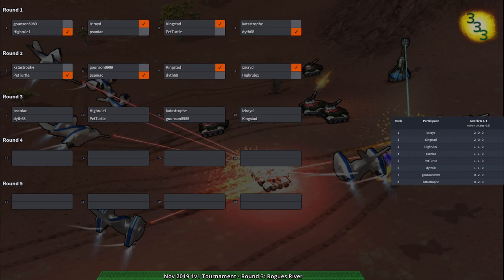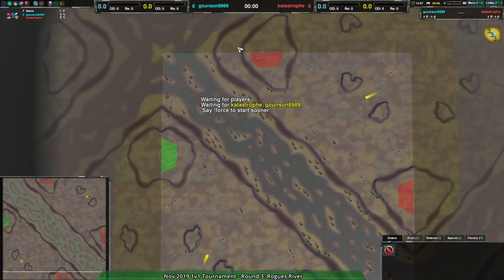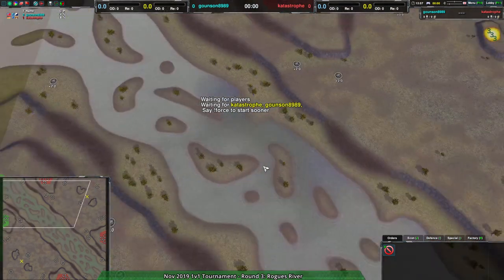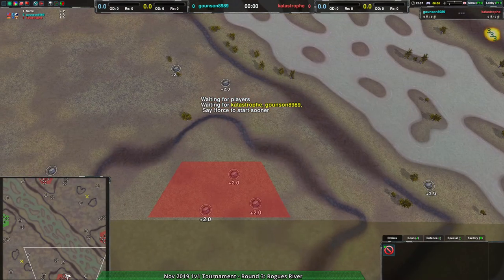I haven't seen this map in a while so I'm curious what strategies have developed on it in the last couple months. Last time I saw it, it seemed fine for 2v2 but for 1v1 it wasn't great. One really interesting thing worth bearing in mind is that the map is actually a random position map, so you could start anywhere. Oh right, this has that weird water problem - but yeah you can start basically anywhere here, and I'm not sure where the players have started.